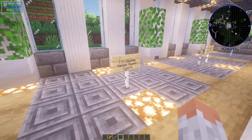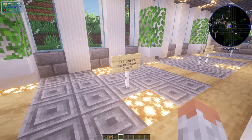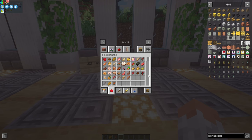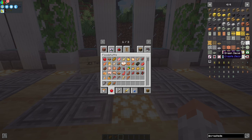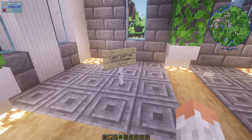FTB basically lets you claim chunks, has a ranking system, team progression, and team-based questing. JEI and JEI Tweaker are also included. With JEI you can see recipes and it's easy to use in creative mode. JEI Tweaker lets you hide items, hide categories, and is basically an add-on for JEI. JEI Light Overlay for Forge and Fabric shows you an NEI-like light level overlay, indicating what light level a block has.